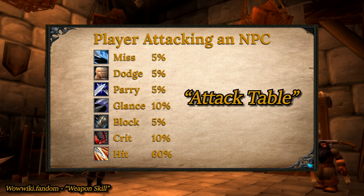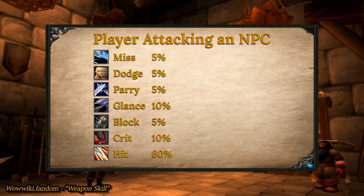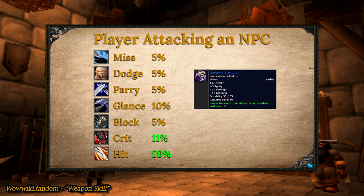Where it gets more complicated, and where we actually start min-maxing, is when we talk about the priority of these attack results. The priority changes a bit depending on who is attacking whom, but for now let's focus on a player attacking an NPC. If I equip an item that gives me an added 1% crit, 1% of something else has to be taken away in order to maintain a perfect 100%. I don't get to take that away from something like block or glancing blow — it gets taken away from my hit, because my crit has more priority than my hit, which has the least priority. So I still have the exact same chance to lose or waste my attack on one of those worst attack results, but I do technically have a higher chance of critting. In this instance, with this 1% hit that we lost, we call that pushing it off the attack table.